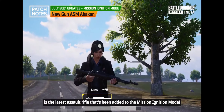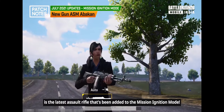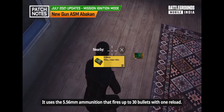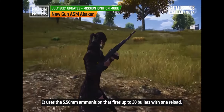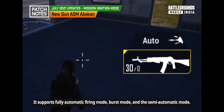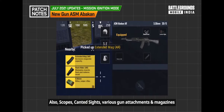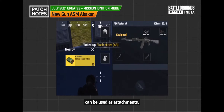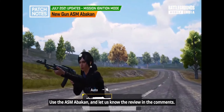The ASA Mabakan is the latest assault rifle added to Mission Ignition mode. It uses 5.56mm ammunition and fires up to 30 bullets per reload. It supports fully automatic, burst, and semi-automatic firing modes. Scopes, canted sights, various gun attachments, and magazines can all be used. Share your review in the comments!